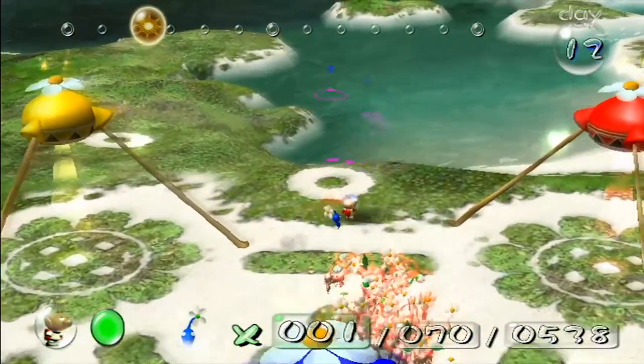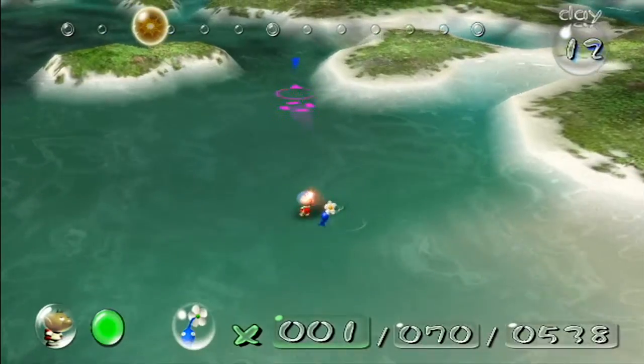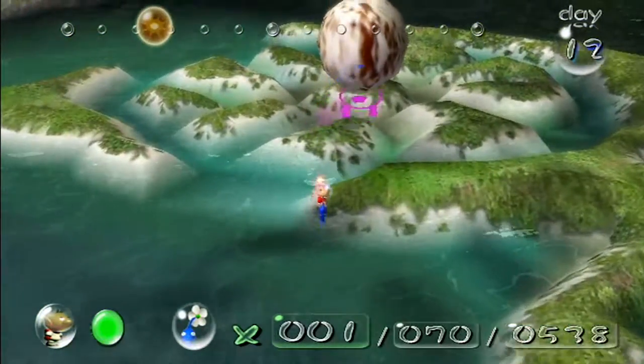You might be asking why are we only taking one blue to go check out the egg? Well, there's a good reason for that — you don't need a ton of blues, you just need the one. We're just going to throw him on the egg and then kind of run away.